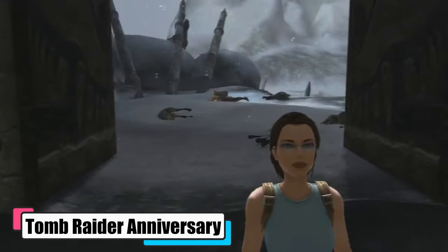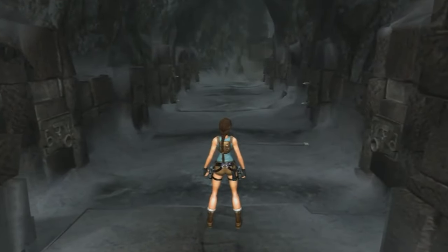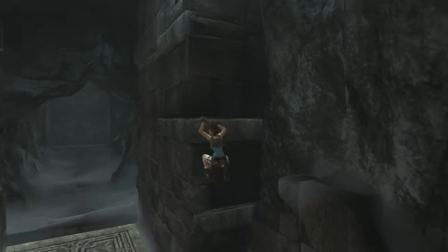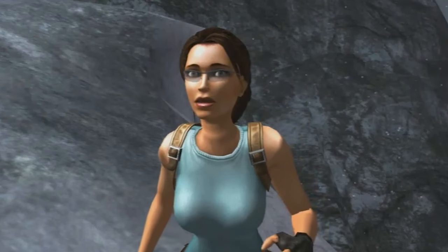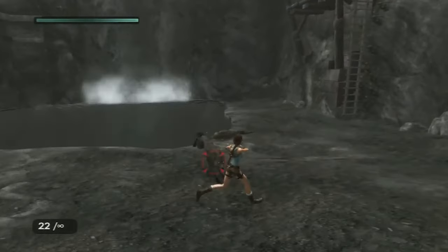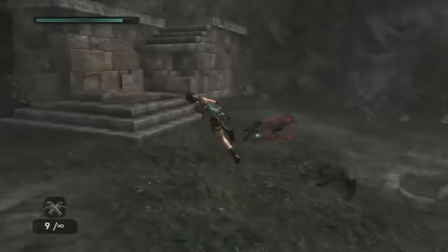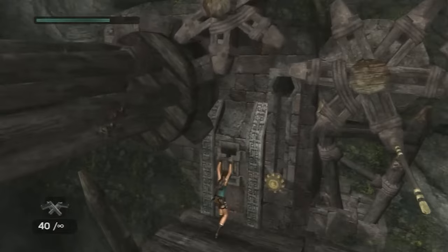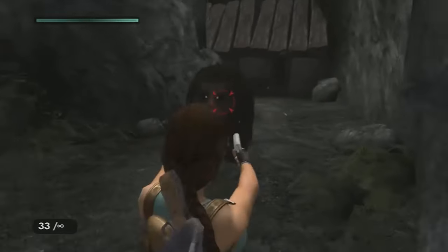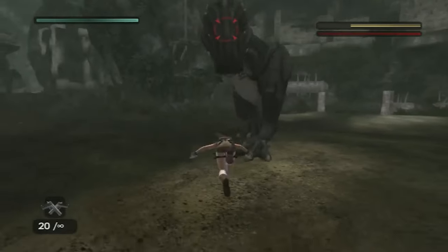Tomb Raider: Anniversary is like a blast from the past but with a super refreshing take. Developed by Crystal Dynamics and BuzzMonkey Software, this 2007 action-adventure game is a revamped version of the original 1996 Tomb Raider. You're back in the boots of the legendary Lara Croft, hunting down the Scion of Atlantis — a prequel to Tomb Raider Legend. Gameplay is classic Tomb Raider with a modern touch: Lara's acrobatic as ever — jumping, climbing, shimmying. There are puzzles, traps, quick-time events, medipacks to heal, artifacts to find, and costumes to unlock. Combat has an auto-lock feature so you can focus on dodging and landing strategic headshots. For its time, Anniversary was pretty slick — levels are meticulously designed, Lara's animations are smoother than ever, and the attention to detail really immerses you in the game's world.